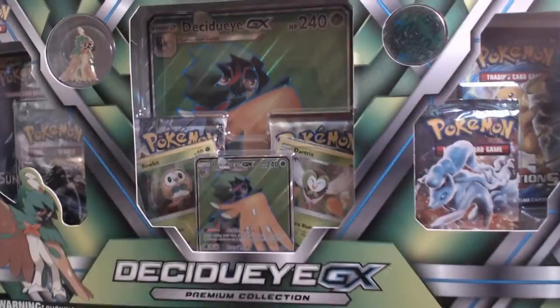What is up, I'm Moana Turtle. Today we are doing a Pokemon video — we are opening up a Decidueye GX box. This is one of the better ones; it does come with six packs as well as the full art Decidueye, plus everything in its evolution line from Rowlet, Dartrix, and Decidueye. Big fan of these boxes, let's get into it.